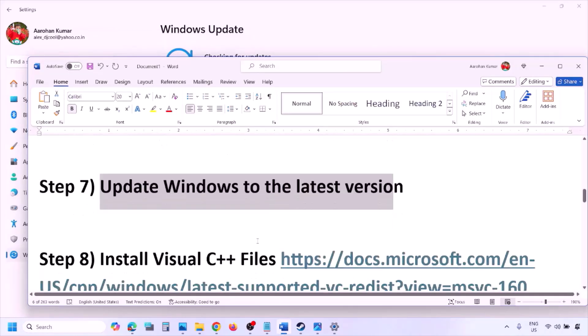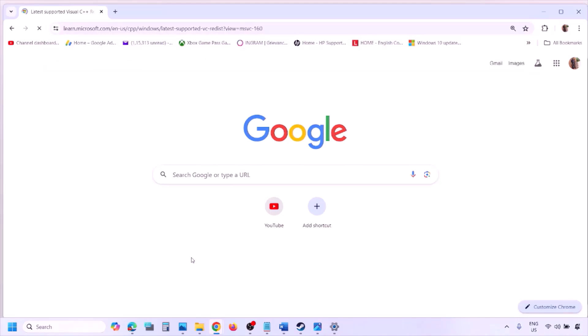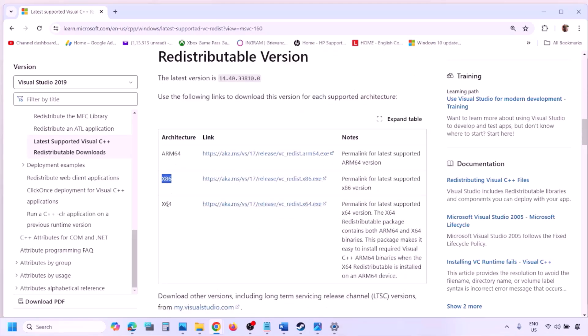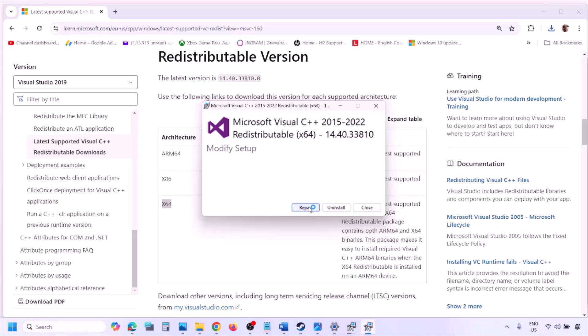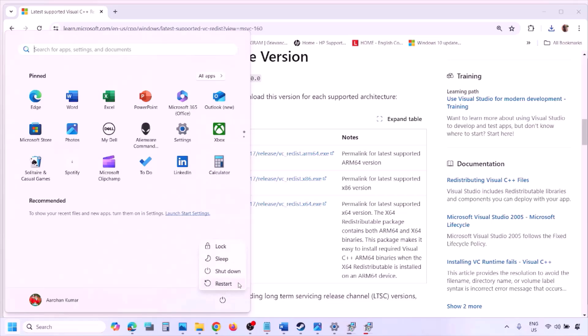The next step is to install the Visual C++ files. Copy the link provided in the video description and open it in a browser — it will take you to the Microsoft website where you'll see Visual Studio 2015, 2017, 2019, and 2022. Download the x86 and x64 versions. Run the exe file — if you see the Repair option click Repair, if you see Install click Install. Do the same for the x64 file. Once both are installed, restart your computer — restart is a must — then launch the game and check.